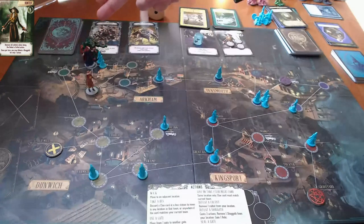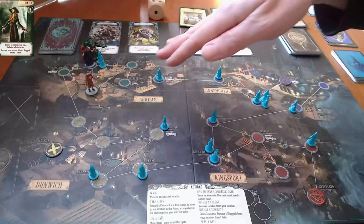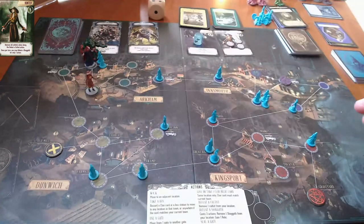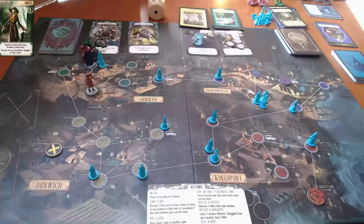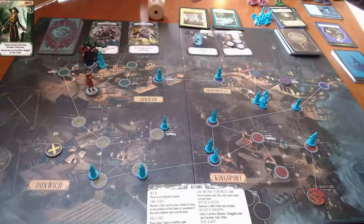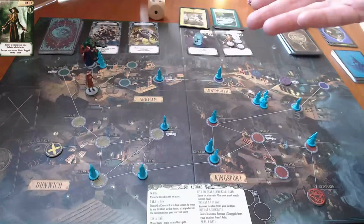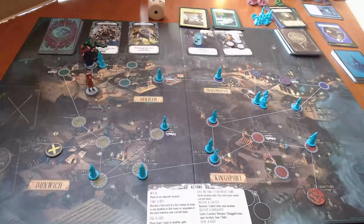I almost wish the shoggoth would move into the portal space so the hunter could get rid of it next round. Either way that gate is going to be sealed, so I'm not too worried. Three cultists in one place is worse - they're going to start summoning elder gods, which have global ramifications. Both investigators are in Arkham now and the hunter is protecting that gate. Feeling okay about this still - we'll see how much longer I can last. Find out next time, thanks for watching!